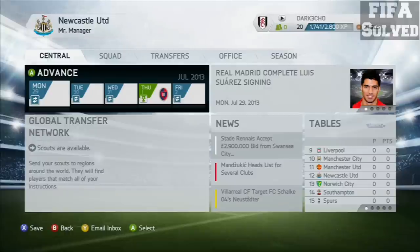Hi guys, it's Stephen from FIFA Solved and today we've got a really special video for you. It's FIFA 14 career mode cheats — to get any player, basically the money cheats to have unlimited money. For this video we're going to use Newcastle United.